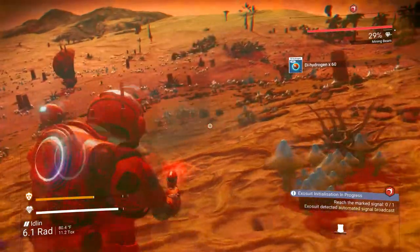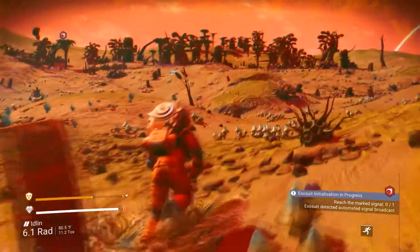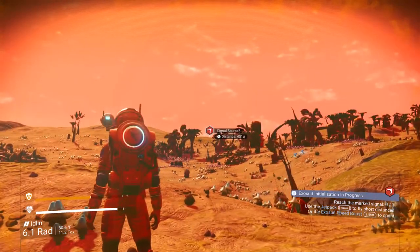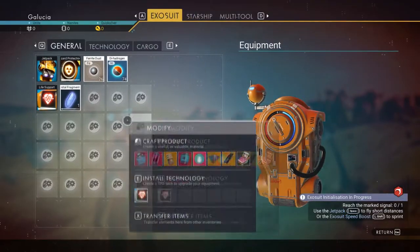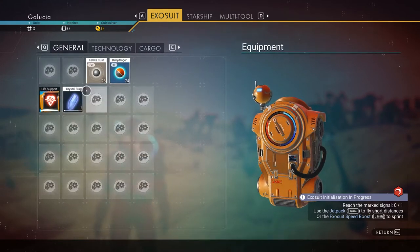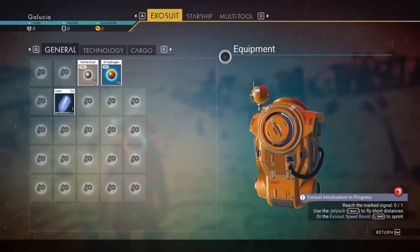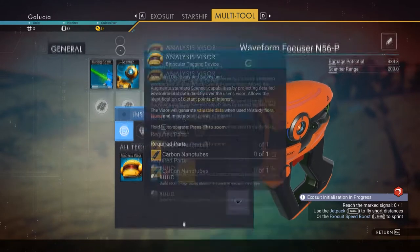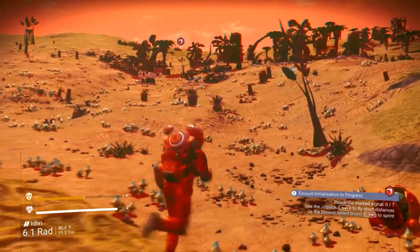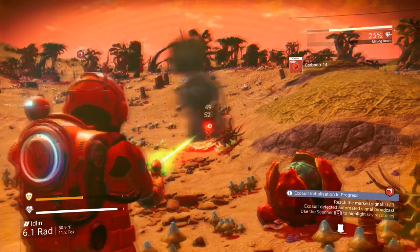We got past the initial phase where we just have to not die — we recharged our shield, fixed our scanner, and now we just need to move on from here. The first thing I always do is move my technology to another slot so I can carbon nanotube and have more inventory space. Then I fix my visor — I know the game is going to direct me to fix it, but the sooner I fix it the better.